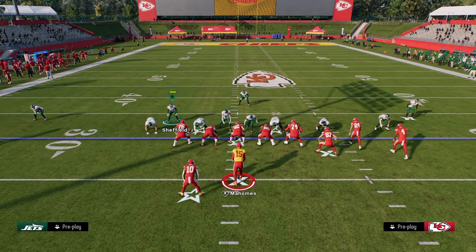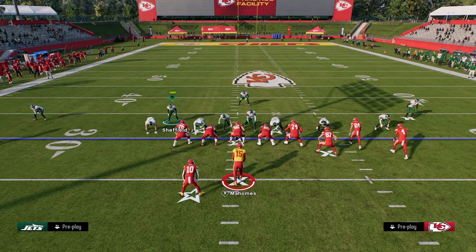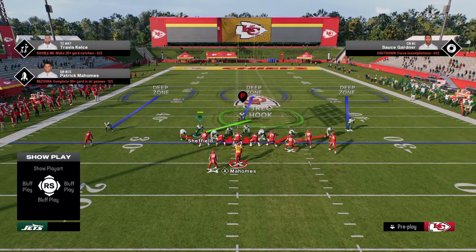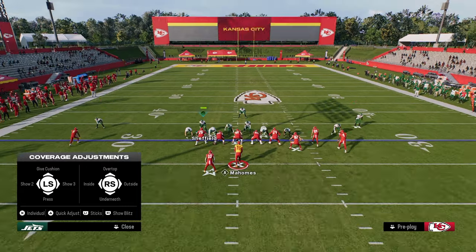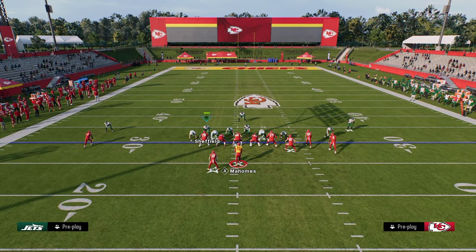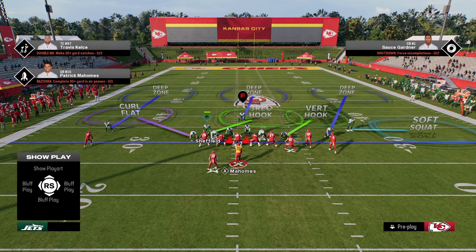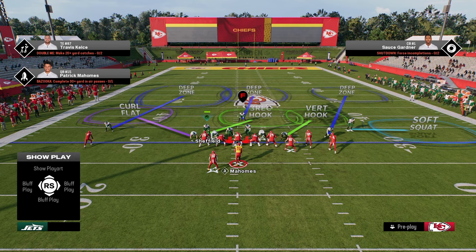What's the vulnerability to this defense? Before we get there, let's cover another money play from bunch — verticals. This has been one of the best plays in the game for a long time. We're going to do the same adjustments: outside third, soft squat, vert hook, curl flat, and deep half. The deep half on this is actually really good because it can play the crosser when they run it over the middle.